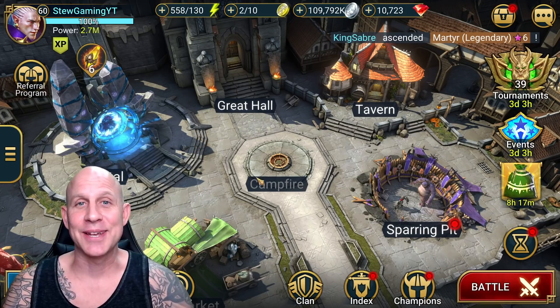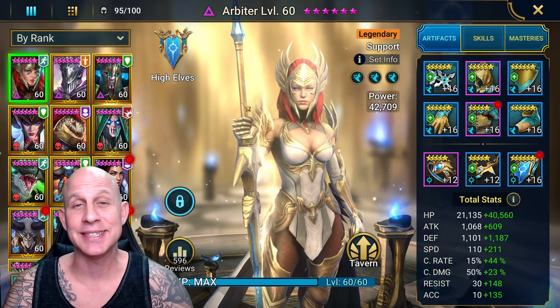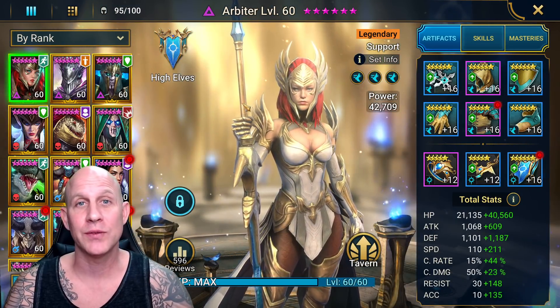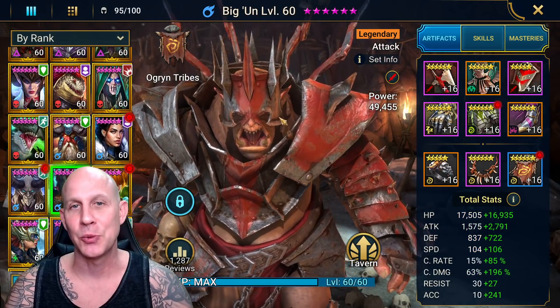Stu here with a guide on Biggin. We're going to take him in a lot of fun places — we're going to take him to Nightmare Campaign and he's going to solo farm 12-6. Or at least we're going to try, because he has a really high percentage to complete it in like 40-something seconds. So we will see.